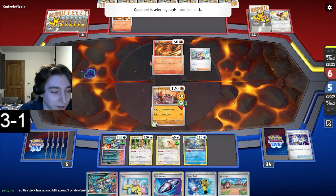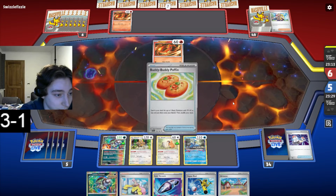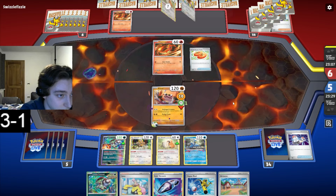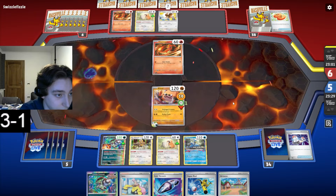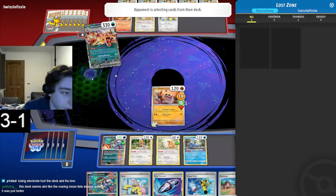Cloth honestly - it's a straightforward Cloth deck but I think the matchup spread is pretty solid, but it is mainly just Cloth going hard to be honest. Poffin, that's fine. A bit of Pidgey, that's fine. He just has the Candies - oh that's so annoying. The fact that he got the Poffin as well, but it's still fine. We get to Iono him to five, we can Artisan, we can draw, we can make sure we can Cramorant. We're chilling - we can block him from ever using Artisan.